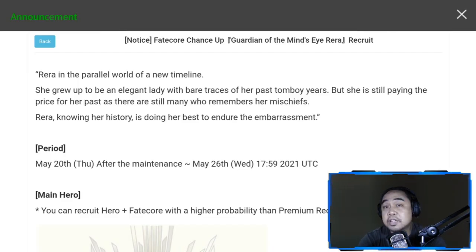Hey everyone, welcome back to another Exo Zeros episode. Today we're going to discuss the announcement for the Fate Court chance-up for Blue FC Rara — Guardian of the Mines, Rara. Rara was teased a couple of weeks ago and comes from a parallel world of a new timeline.